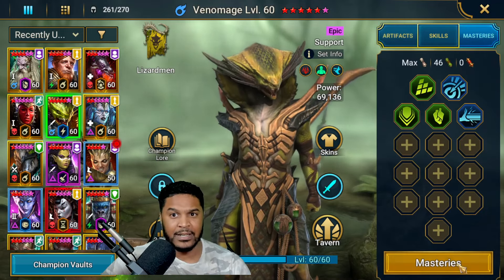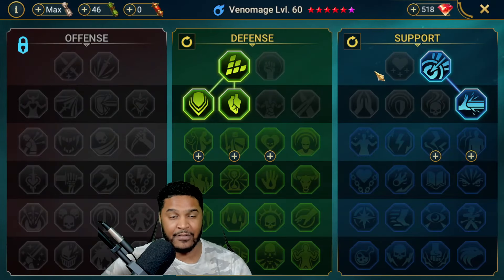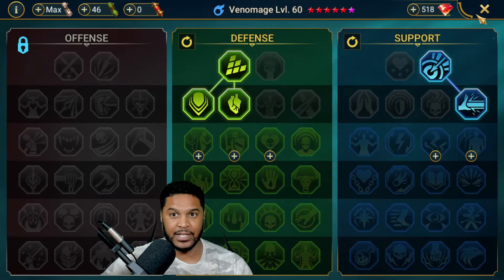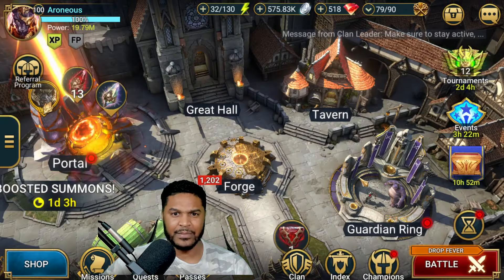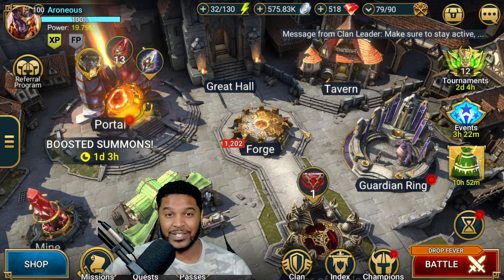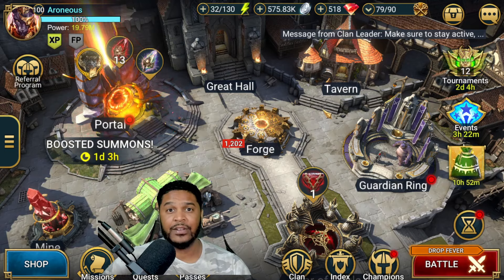One mastery you absolutely don't want is Cycle of Magic — don't choose it because if it decreases the cooldown of a random skill, he'll drop his four-turn counter to three and swap forms quicker, annihilating you in the second form. You also don't want Cycle of Violence for the same reason. That's it for tips and tricks for beating this rotation boss. Let me know your thoughts in the comments — did you beat him, are you going for him, do you even care about Cursed City? If this helps you out, please leave a thumbs up, subscribe to the channel, and I'll see you in the next video.